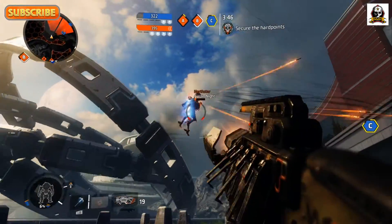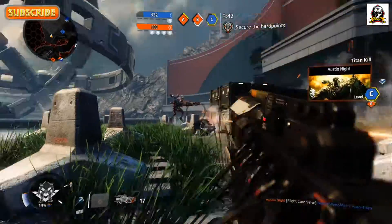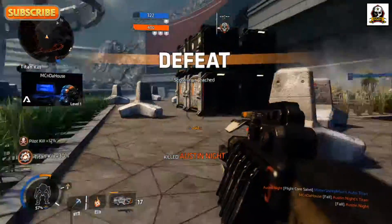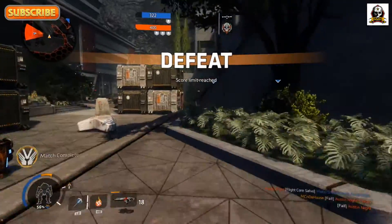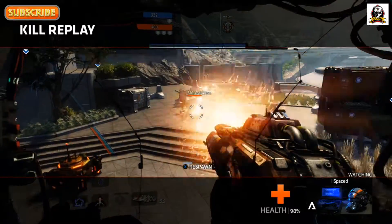Holy crap, there's a Titan up in the air — I wanted to show you that. That's one of the flying Titans, I think it's a Ronin if I remember right. We've lost so we'll try to run and get to the drop ship, and I get killed by a Titan. Wonderful.